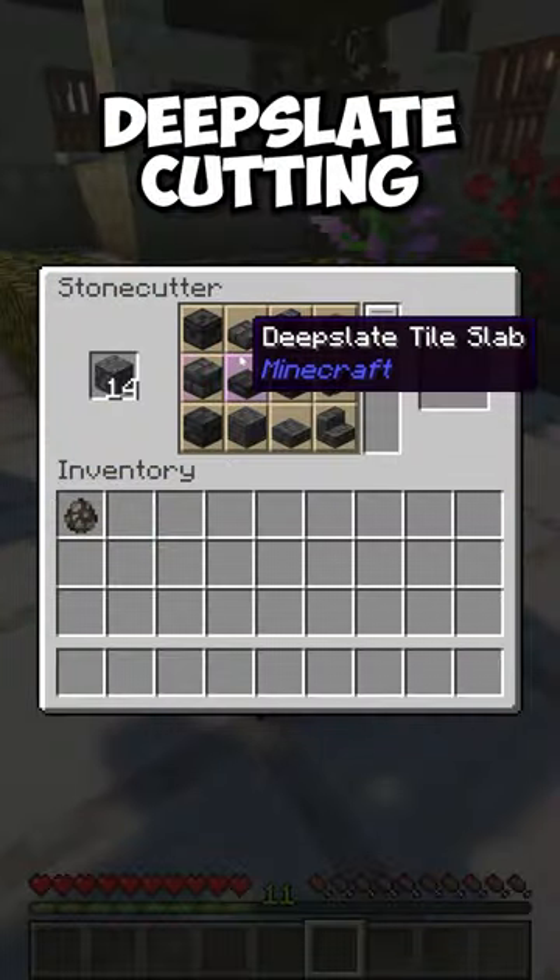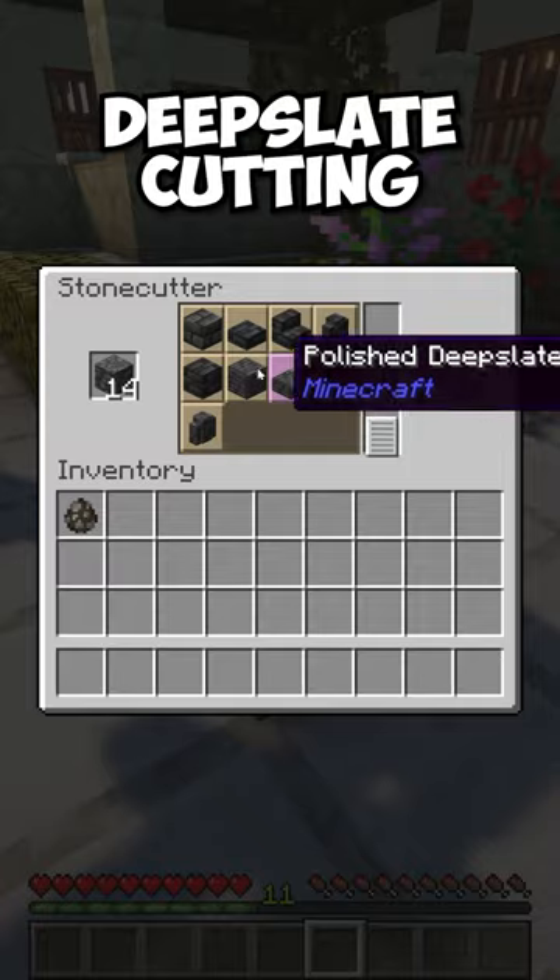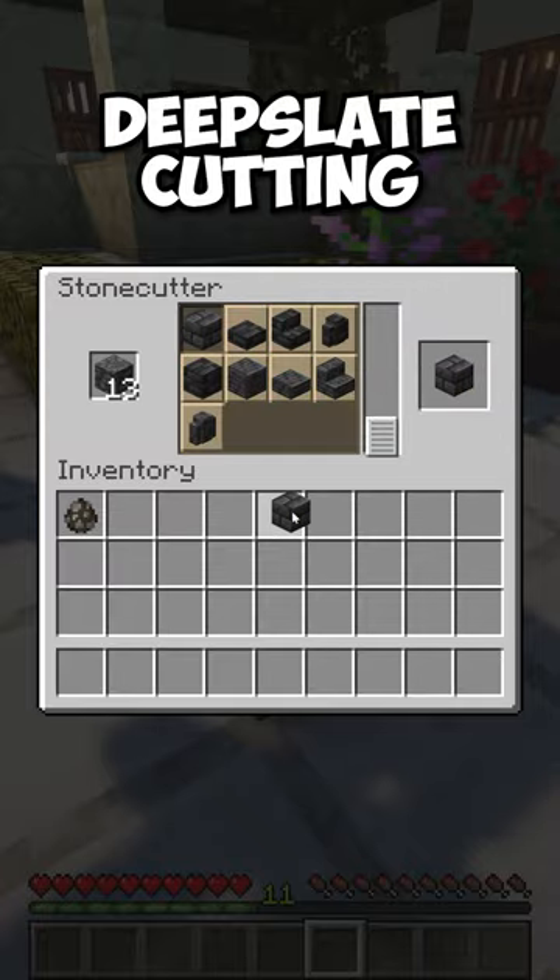The Deep Slate Cutting mod allows you to place regular Deep Slate into a stonecutter to make various Deep Slate variants.